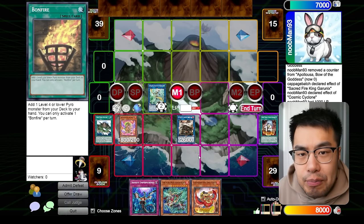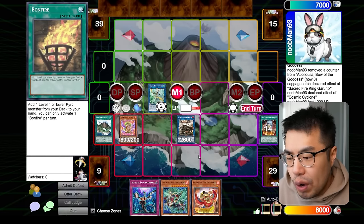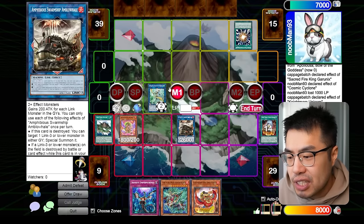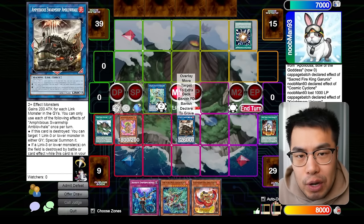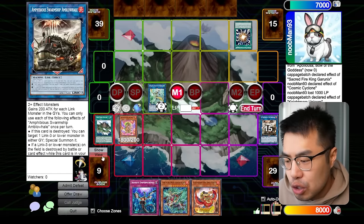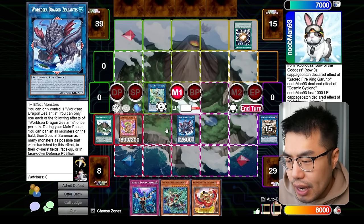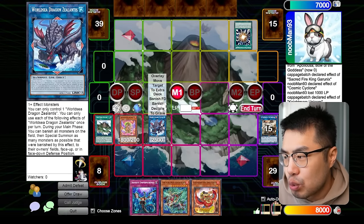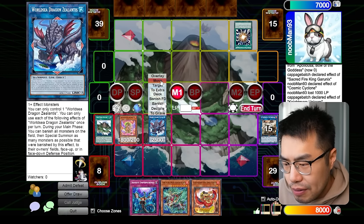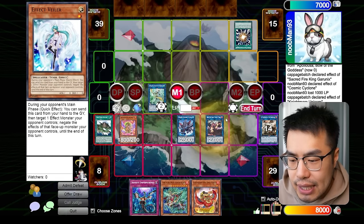Next tip is molding your end boards to play around popular cards in the format. There are so many different board breakers that are very high impact. One thing you can actually do to play around Super Polymerization is making sure your end boards cannot be Super Poly'd. I see a lot of players ending on Amble Whale plus another fire monster, whether it be Flamburg or maybe an Arvada. What you can actually do is link off the Amble Whale to go directly into Zealantis, because Zealantis actually requires one effect monster — so it fits the Link 4 bill if you use the Link 4 monster to make it. You obviously want this co-linked to the Appaloosa or whatever else you have, because World Sea Dragon Zealantis has a quick effect during the battle phase to pop cards on the field equal to the number of co-linked monsters.